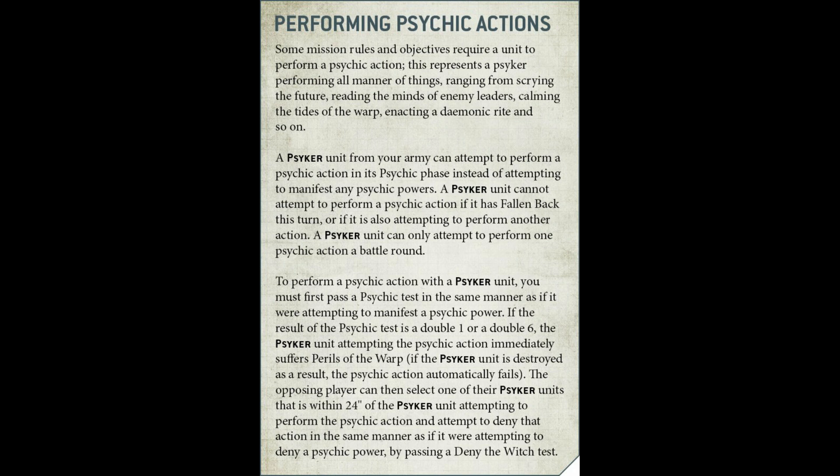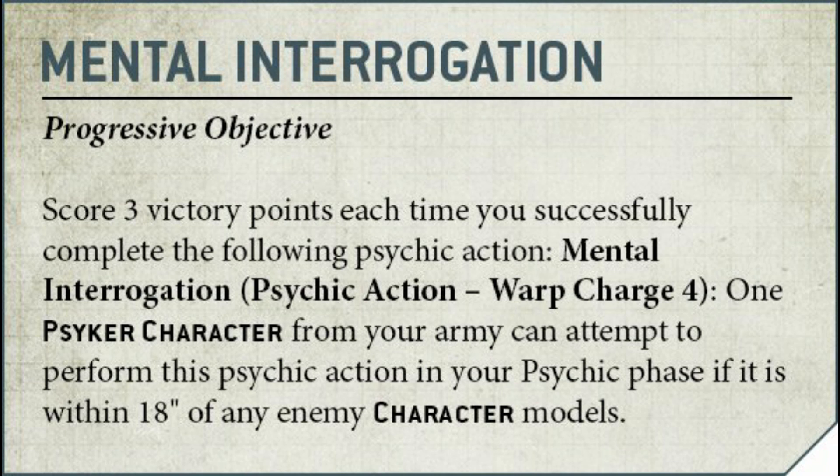A Psyker from your unit can attempt to perform a Psychic Action in its Psychic Phase instead of attempting to manifest a Psychic Power, and you can't do that if you've fallen back this turn. A Psyker can only attempt to perform one Psychic Action per battle round, so every Psyker unit can do it, but each can only do it once. To perform a Psychic Action you must first pass a regular Psychic Test, and you can still suffer Perils on a double one or double six. The opposing player can still attempt to deny, which is pretty standard. We know there are going to be three secondary objectives to choose from in matched play as part of Psychic Actions for scoring victory points.